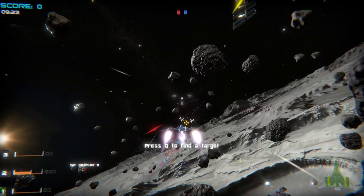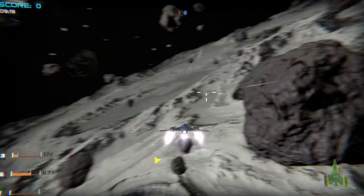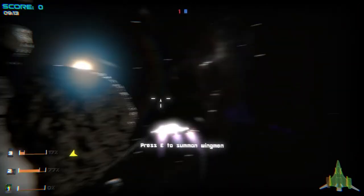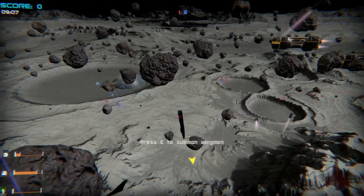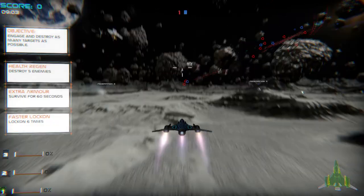Press Q to find the target — Q is probably here... Q, R, T... yep, let's get away. Press E — that's E. Well, hard to do two things at the same time, I'm not a multi-tasker. There you go.